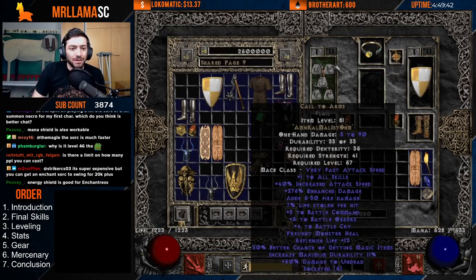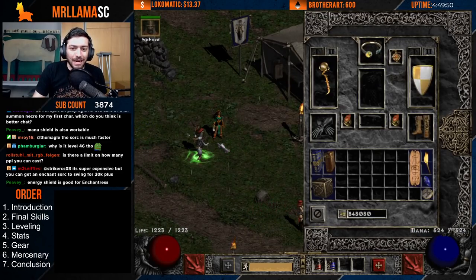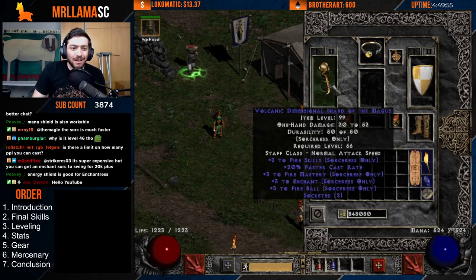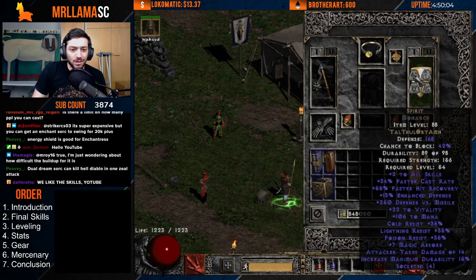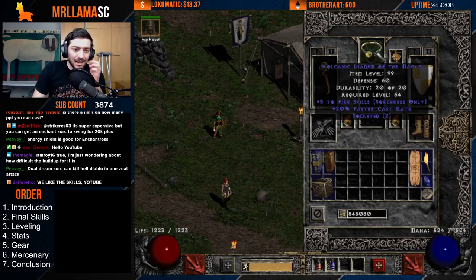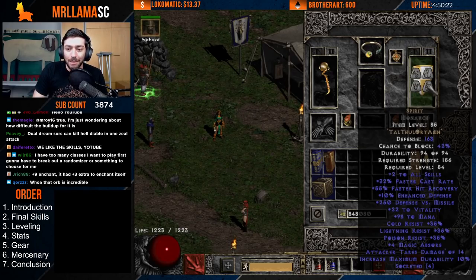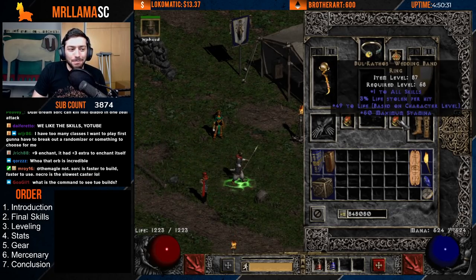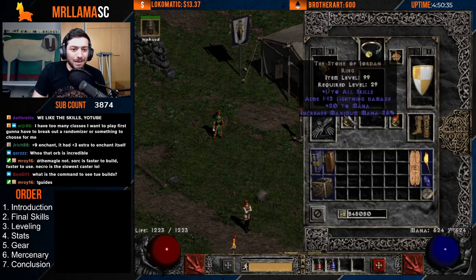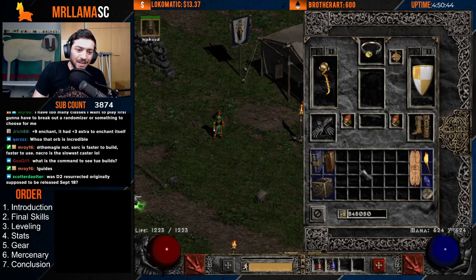When looking at gear, you just want to get as many plus-to-skills as you can to boost Enchant up. This is the high Enchant damage build: Mage Fist here gives you plus three, so that's plus six on Enchant. You get plus one skills from CTA on your offhand, and you can put Fire Facets in there too, plus a plus-three Fire Skills amulet. You could get a Jmod for even more fire damage. Enchant Ormus is great for the additional Fire Skill damage, and SoJ, BK ring, Arachnid Mesh. Really just as many plus-to-skills as you can get.